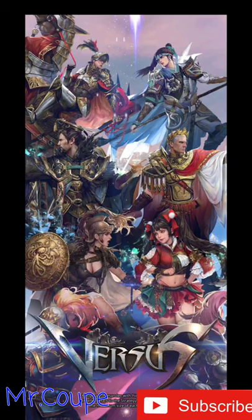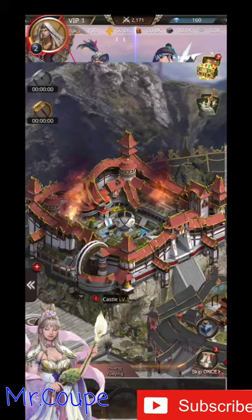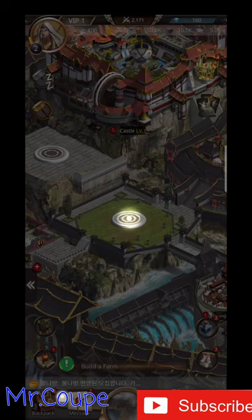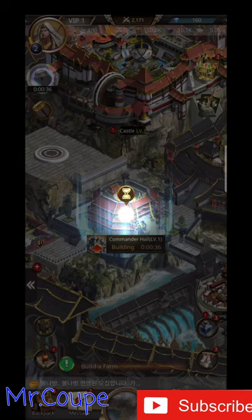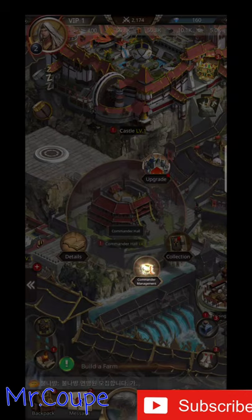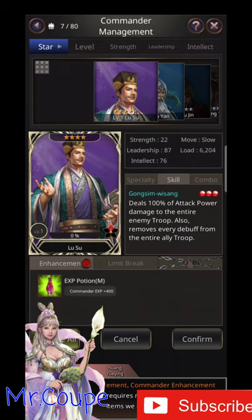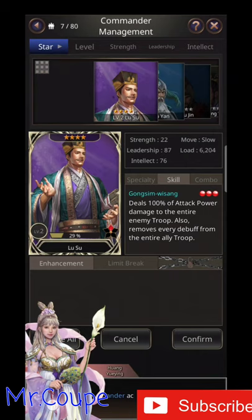Let's go back to your city. There are two ways to power up your commanders. You can find commanders easily. Slide left or right to find them. Now let's try commander enhancement.